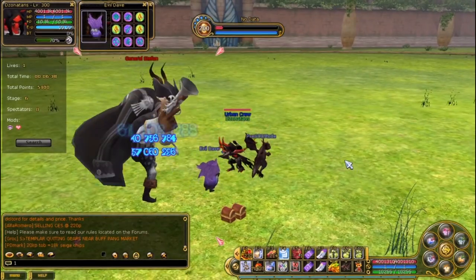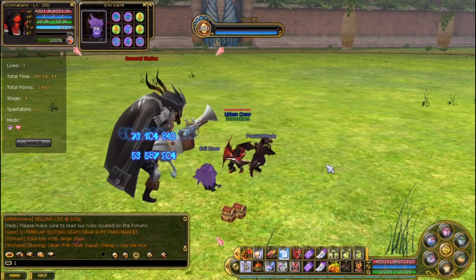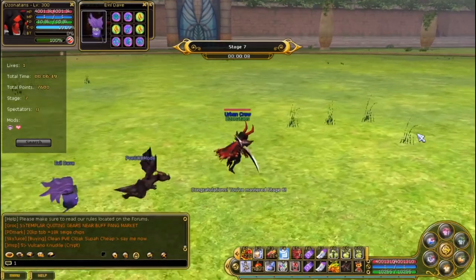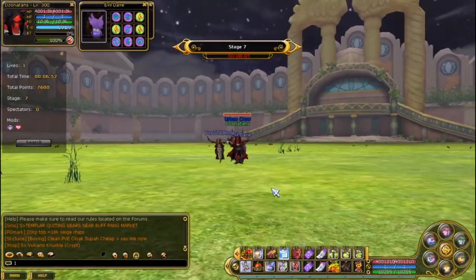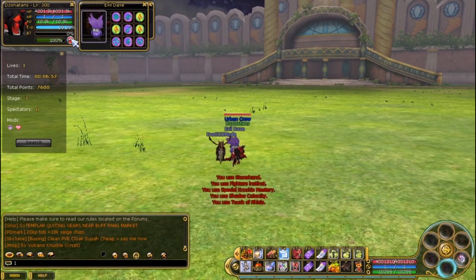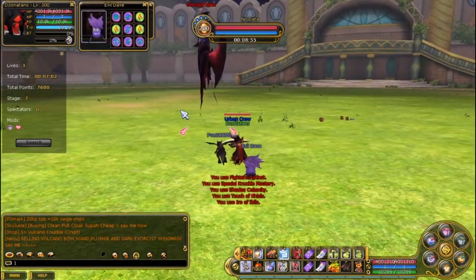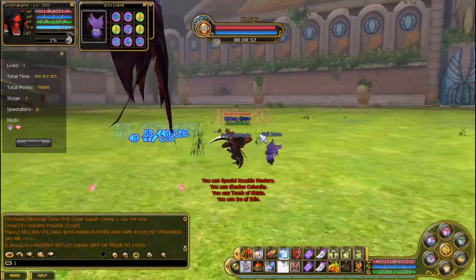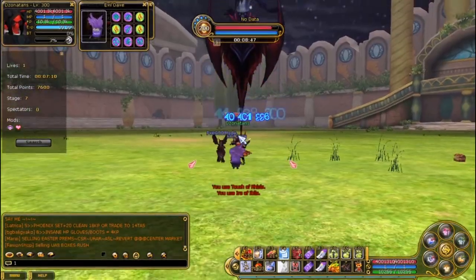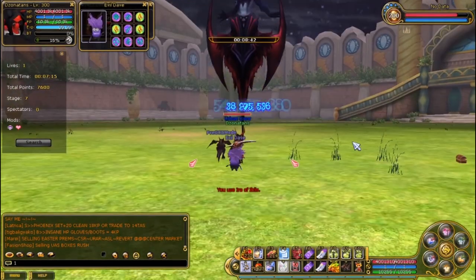I have never seen a Templar that does big critical hits — not seen one yet, but we'll see. Right now the items of my character are Divine level, Divine shield, and I also have a celestial set. They're all Insane Adoch. So more criticals. Right now the critical percentage of my Force Master is around 2,250.